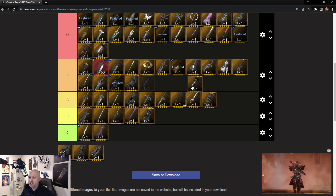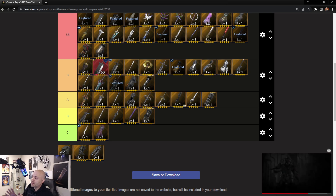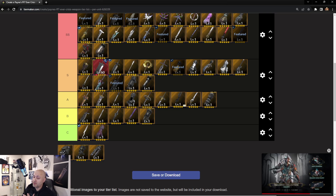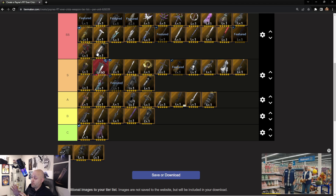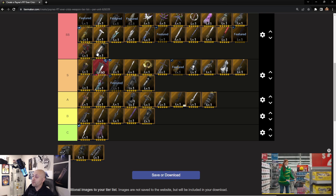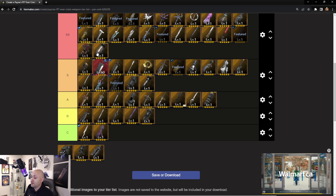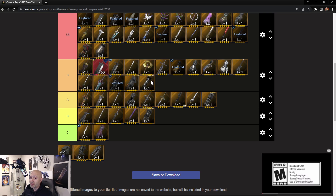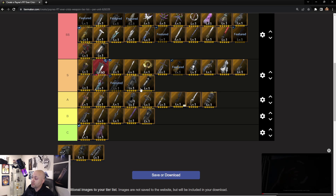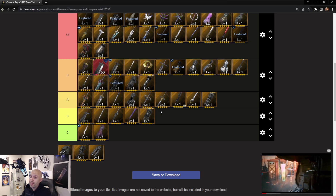Solo Bazooka is going to get an S. The reason it's not SS — same as why Tifa's debuff weapon isn't SS — is that the W Machine has amazing R abilities and support material, while the others have only decent R abilities and decent support material. Also, not every boss has the same debuff vulnerability; some enemies have immunities to debuffs. Because Solo Bazooka lacks the R abilities and support material of the W Machine, it drops one tier.